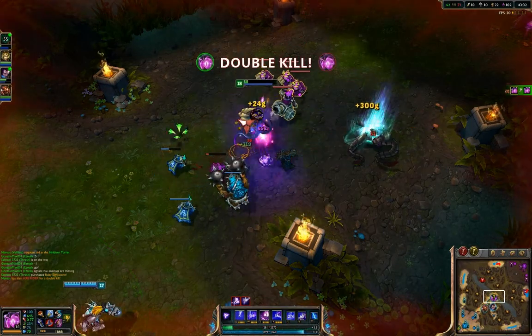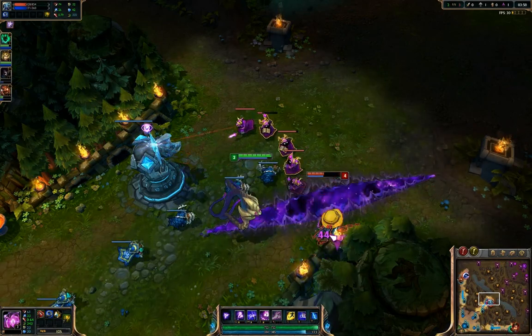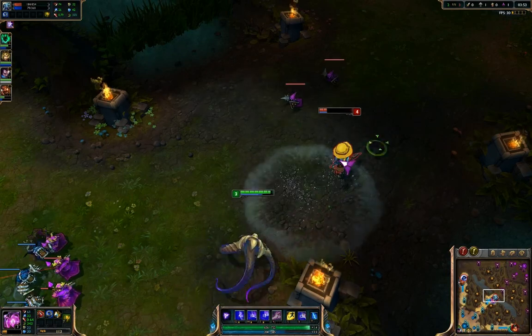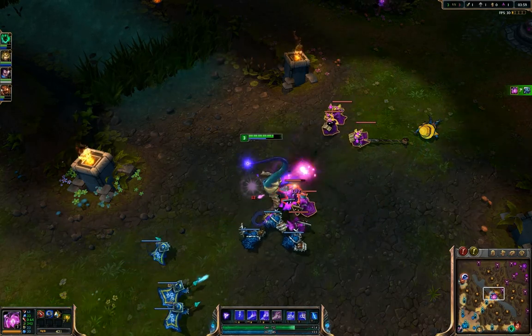You can read more about Vel'Koz on IGN's wiki page, which includes a full ability list, scouting report, tips for playing as him, and five rules for killing him when you inevitably find yourself getting zapped with his laser beams after he's released to live servers. But in this video, I'm going to talk about four cool things you can do while playing as Vel'Koz.